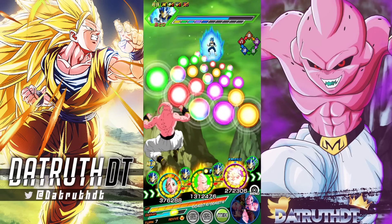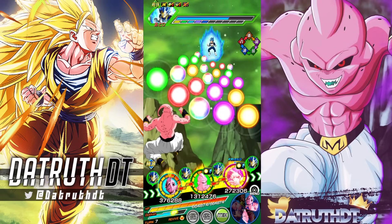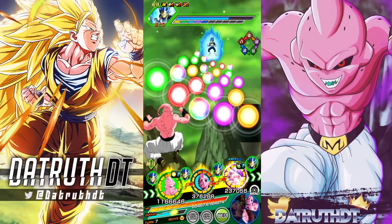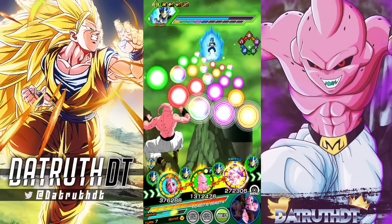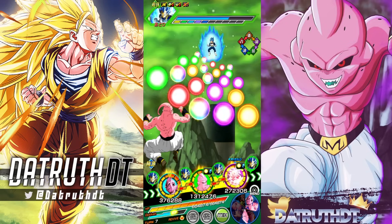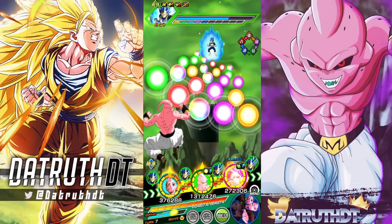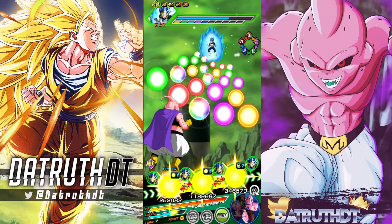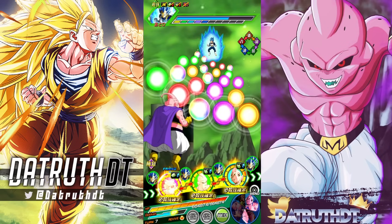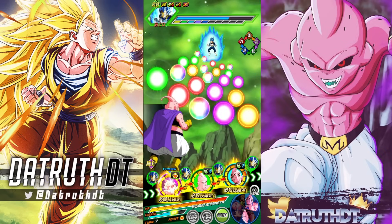Alright, our goat is out here — Tech Super Boo. Next to LR Super Boo, we could actually get all seven links activated. Vegeta just supered so he's got a long cooldown. We know Super Boo is going to take double legit damage from normals.